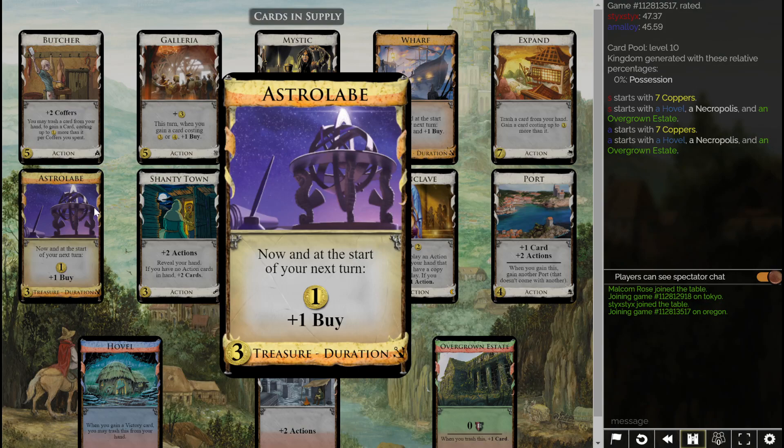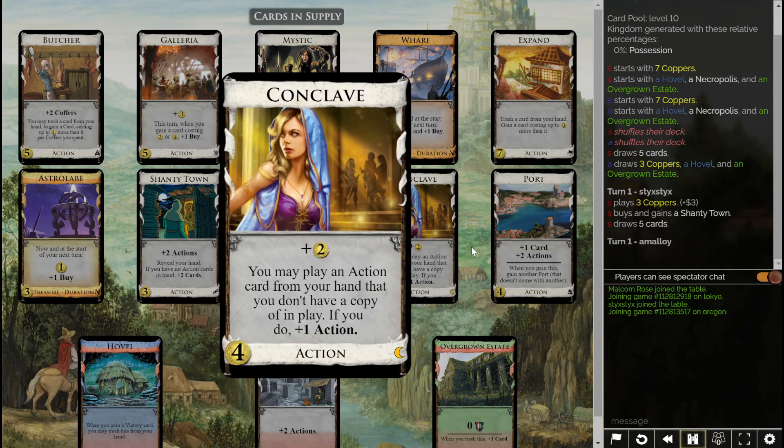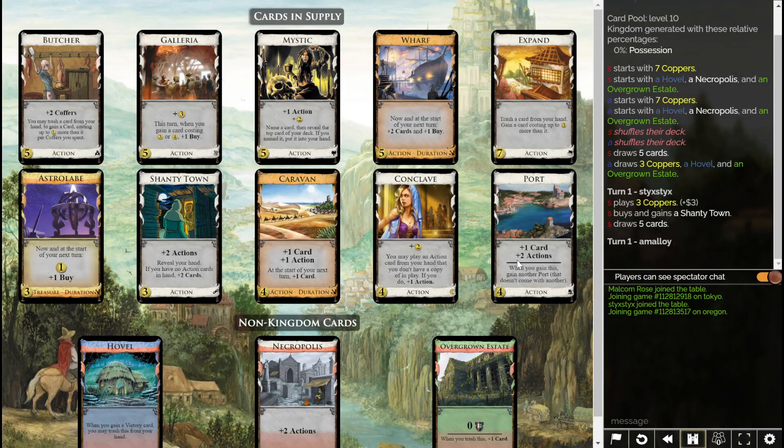What's an Astrolabe? Three bucks — a coin and a buy today and tomorrow. Shantytown, Caravan, Conclave — two coins. You can play an action if you don't already have a copy of it. So I don't see any attacks, but there's pretty good village buys and stuff.